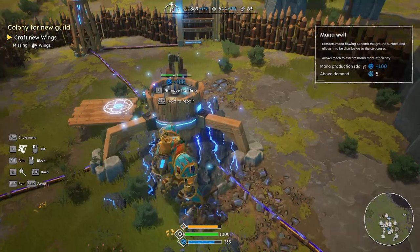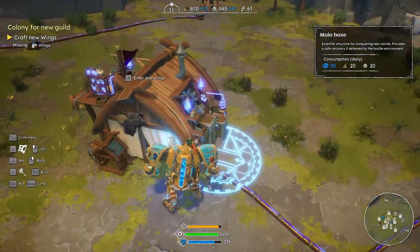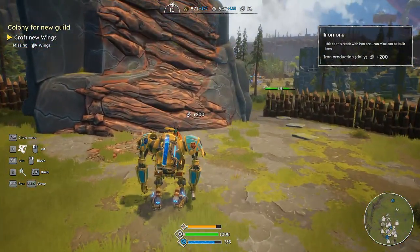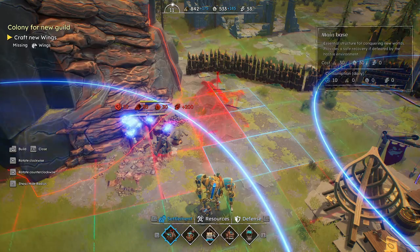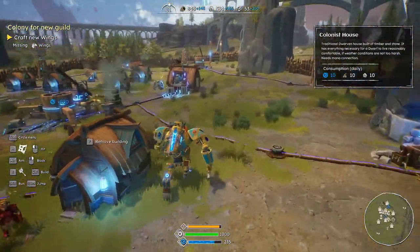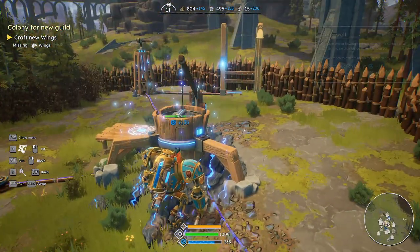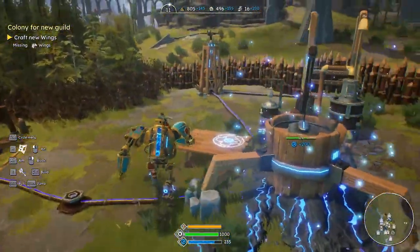What am I missing? I need more gears — let's create a gear. While that's creating, I want to go over here and go into build. There we go — now we can get a steady influx of iron. This is going to give us 105 on demand. Perfect, exactly what we needed.